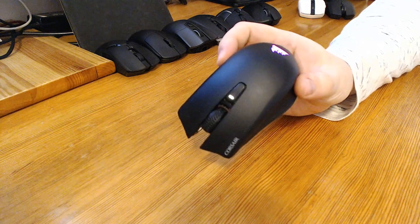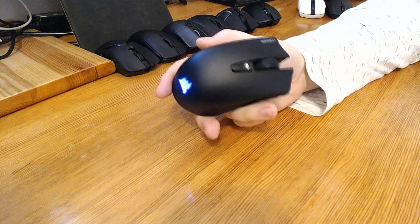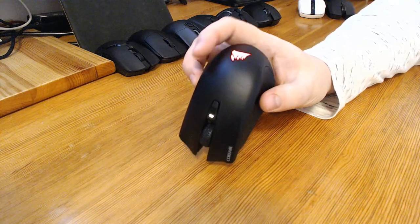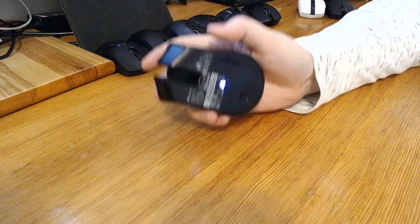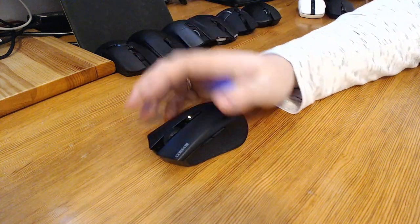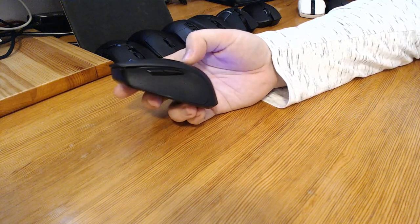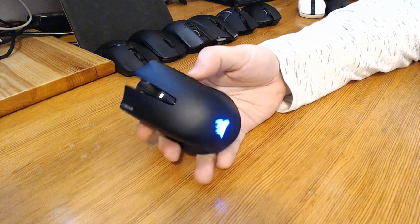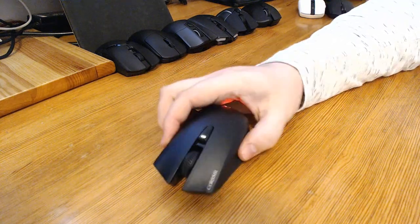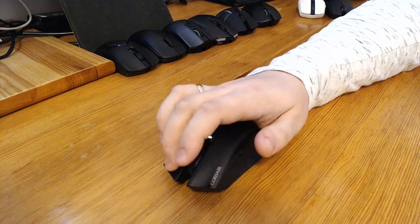Next up we have the Corsair Harpoon RGB Wireless — yes, it's a long name. It is around $50 in the US, but I paid $65 for it in Poland. It's medium-sized, not too big, and fairly light. It has a rechargeable built-in battery. Unlike the two previous mice, it is not ambidextrous — it has a crease for your thumb. The build quality feels very good, actually better than the previous two. The clicks actuate very nicely and are not too loud.